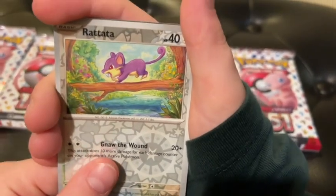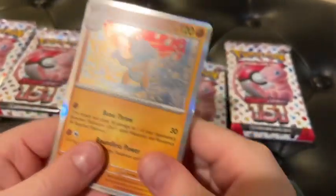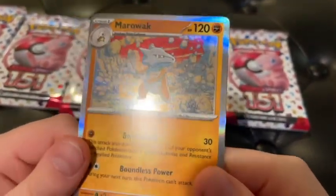Ratata Reverse. And we have a Marowak as our Holo Rare. Doesn't that look sick — that art? Ew.